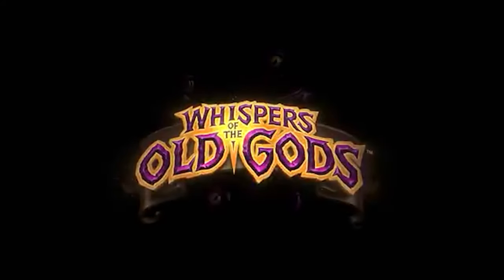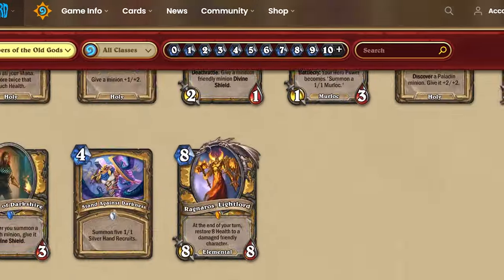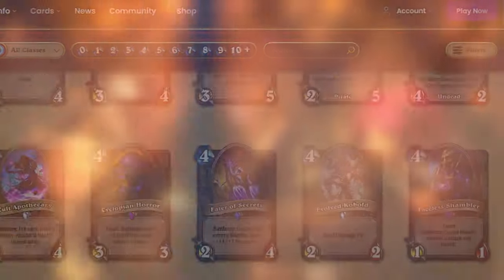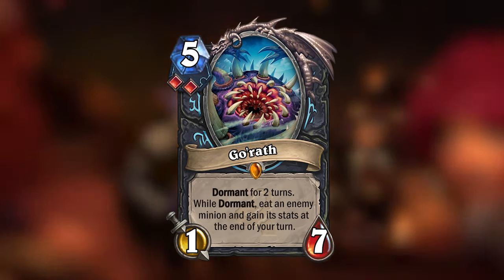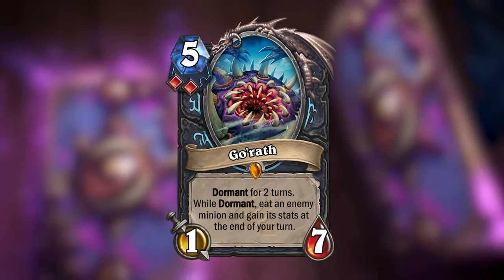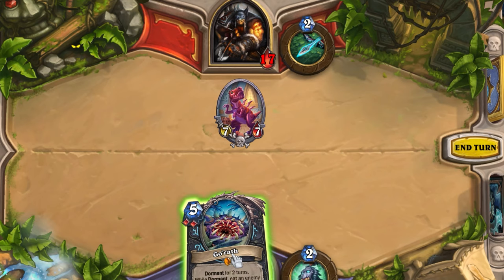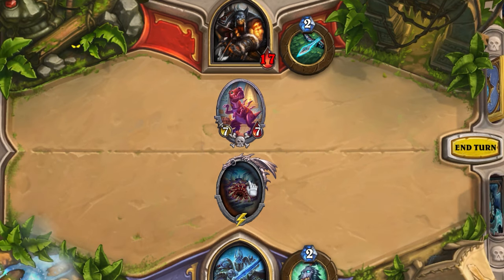The next expansion Blizzard made was Whispers of the Old Gods. Like the expansion before it, Whispers introduced nine cards for each class, with one legendary. The legendary I made for Death Knight is GORATH — a 5 mana 1/7 legendary minion with two blood runes. When GORATH is summoned to the battlefield, it will be dormant for two turns. But at the end of your turn while it is dormant, it will eat a random enemy minion and gain its stats. And like with Rhyme Fang, this will not trigger any death rattles.